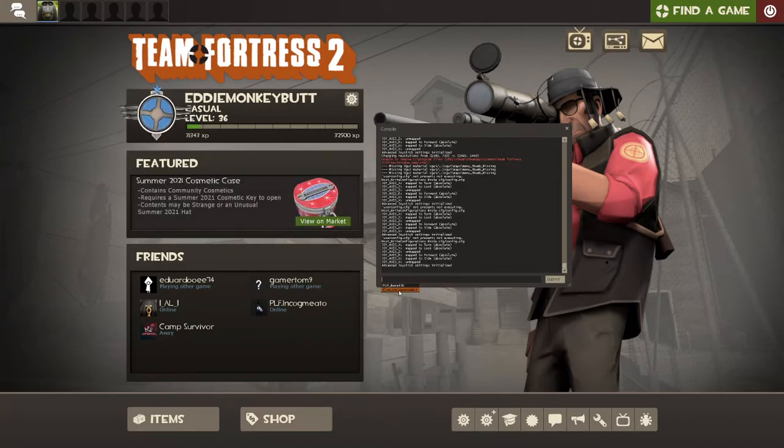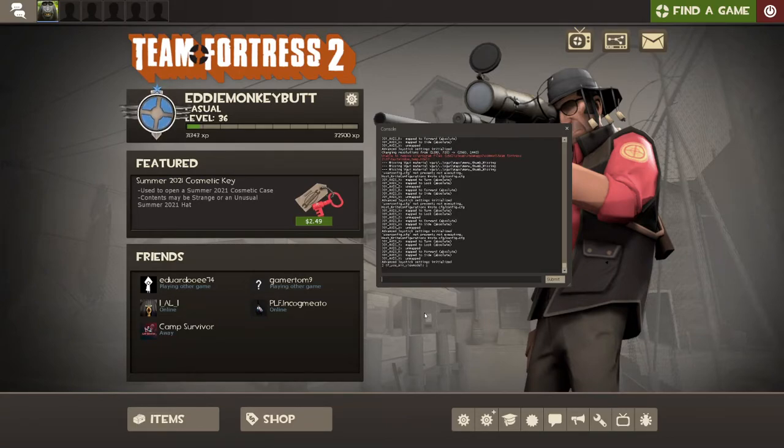If you want to change where you can see your view model, just use 'tf_use_min_viewmodels' — everything here is going to be lowercase. That's tf, underscore, use, underscore, min, underscore, viewmodels, space, 1. You can switch to 0. If you do 2 or anything else it's not going to register. 1 is on, 0 is off — this is gonna drop your view model down. I'll show you what I mean.